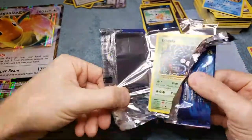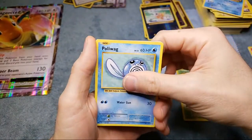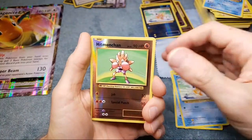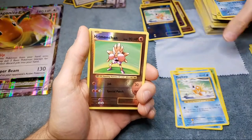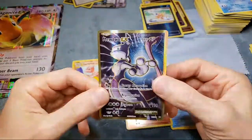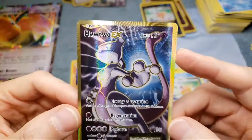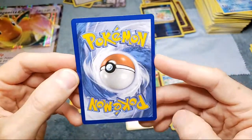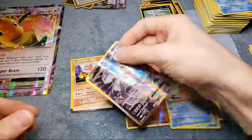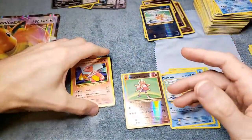We got a hit! Two hits out of 20 packs - one in ten. Let's see what we got. We got the Hitmonchan reverse - that's a nice one. And we got a Mewtwo - check that out! That might have just paid for the whole deal. It's pretty off-centered left to right though - see how thick the border is on one side, pretty skinny over here, and you can see that on the back as well. So that's not even going to be gradeable - I mean you could get a 9 but I don't usually bother. I'm shooting for the 10 almost every time.